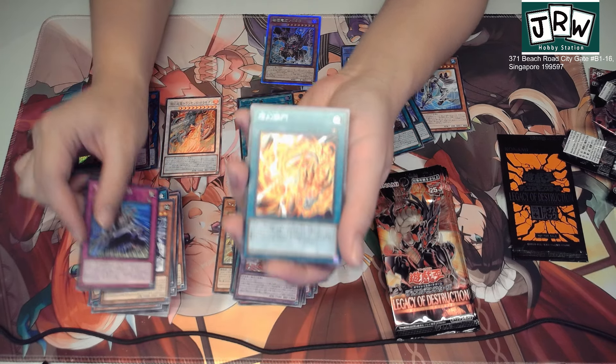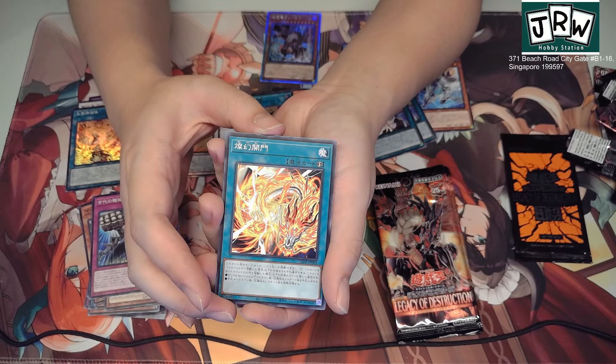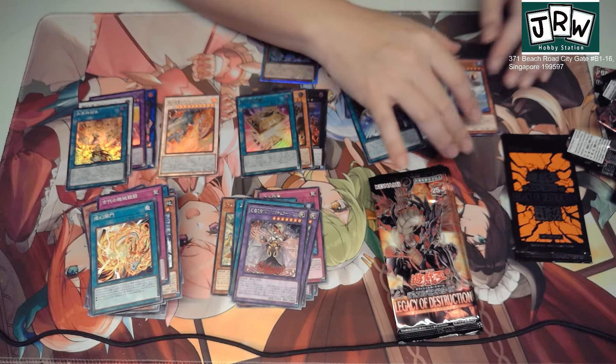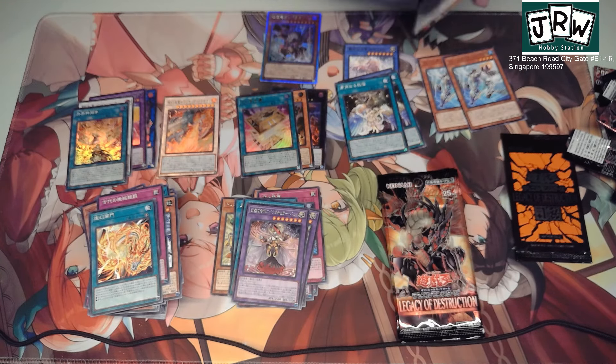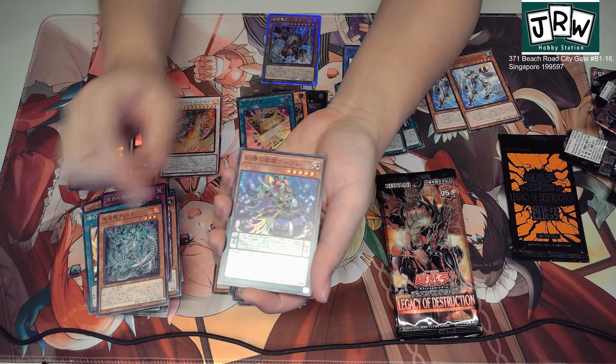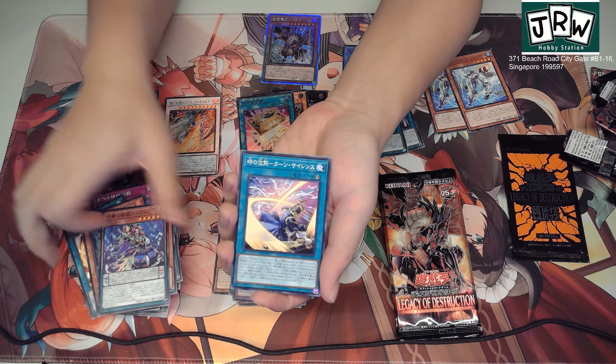Gold Pride. Ancient Gear — it's gonna punch. That's an Elemental Hero, I think — can't remember its name. This guy will get squashed. More of the Trident Dragon stuff, another Fishborg — very cool.